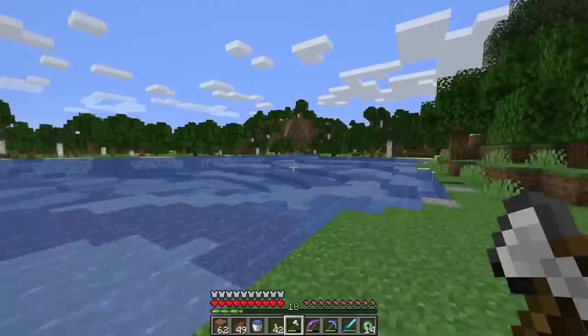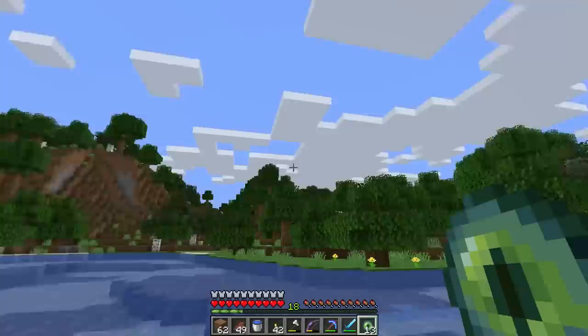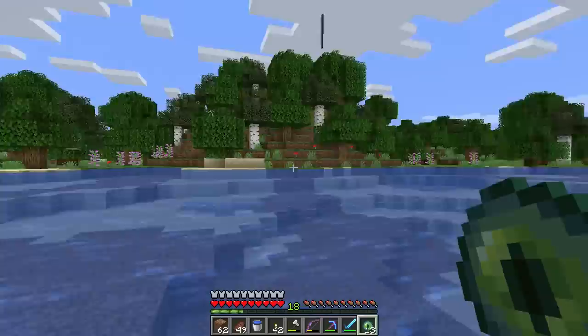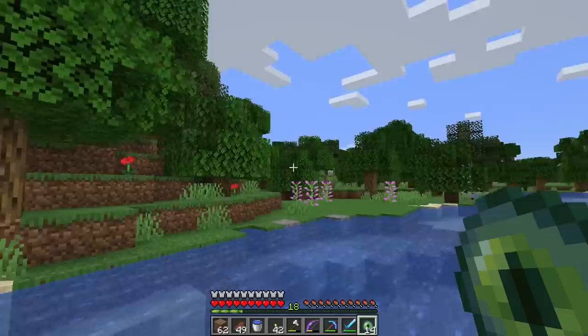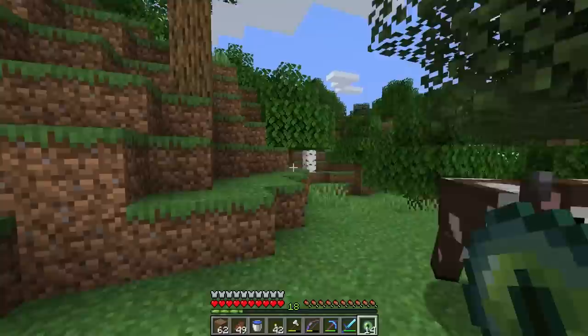No matter what, I definitely recommend being out in the open when you throw your Eyes of Ender rather than under trees — if you're under a tree you can see less area and won't be able to tell where the Eye of Ender is going. Interestingly, the ender pearl went back this way, which means we actually passed the stronghold already — which is insane. We haven't even hit 10 minutes of the video, so let's go back over this way.